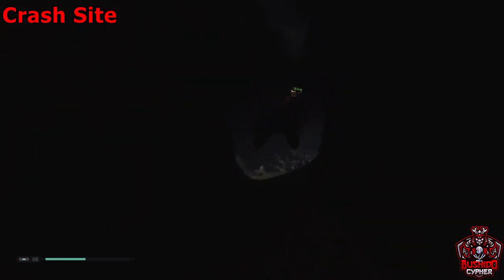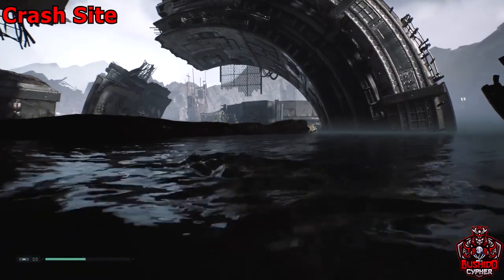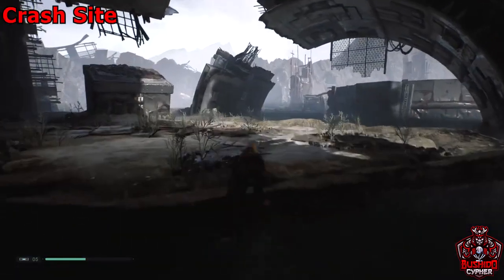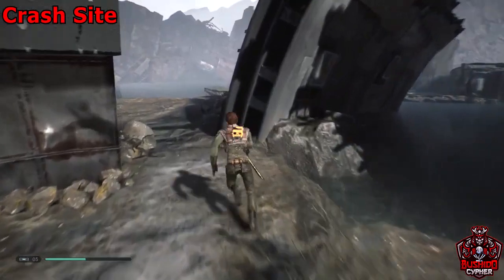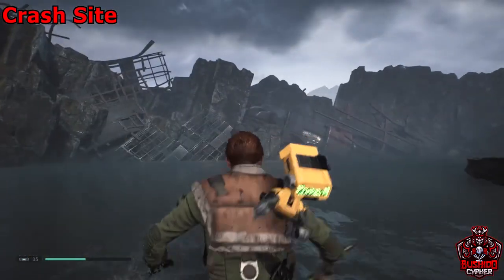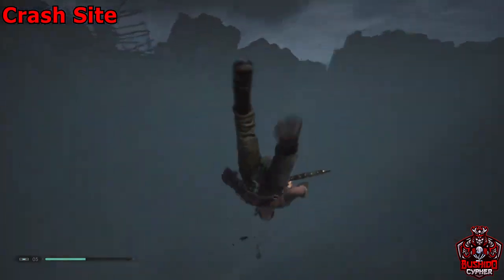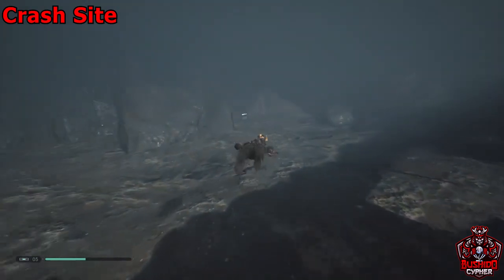Swim back around and follow exactly where I'm at. Head back towards where that plant was — over here in this body of water is going to be another chest. Dive down and it should be up against the wall; you can see it off in the distance.